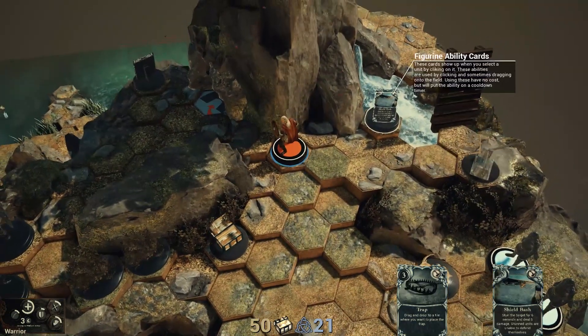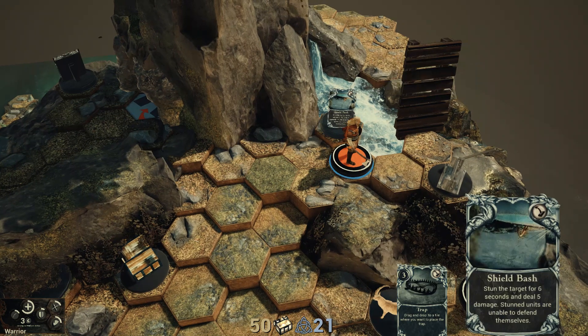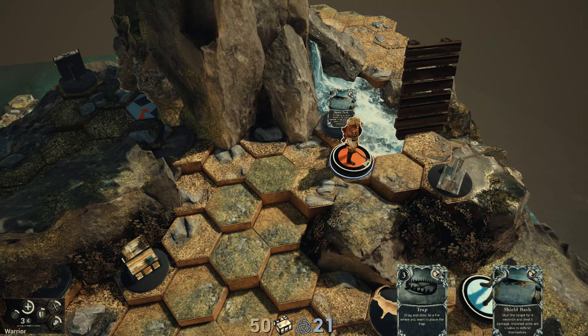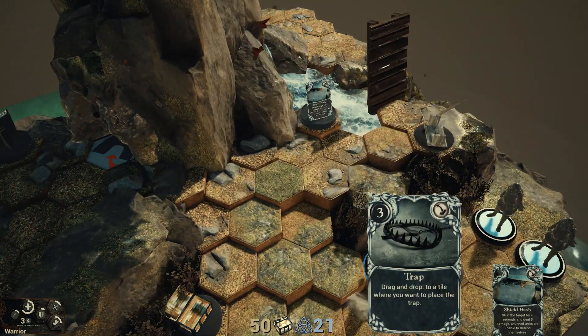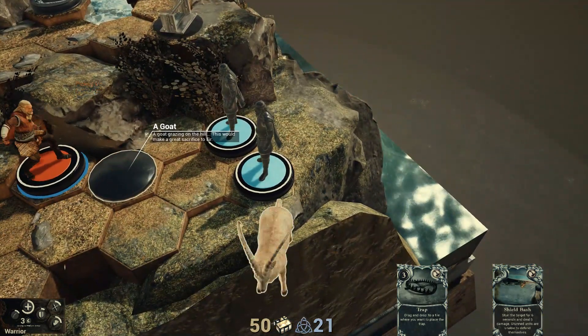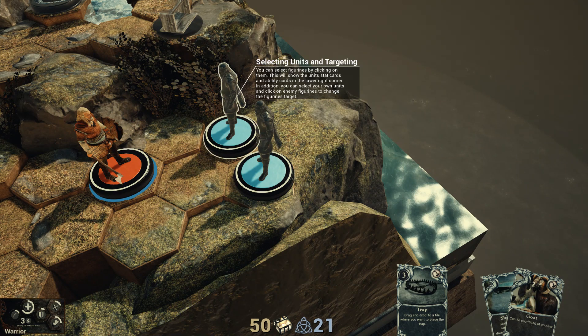Flanking - attacking the enemy from one of the three rear tiles gives you a strong attack skill modifier. There's six tiles around you; three of them are considered the front, three are considered the back, and if you attack from any of the three back tiles you get an advantage. Figurine ability cards show up when you select a unit by clicking on it; these abilities are used by clicking and sometimes dragging onto the field; using these has no cost but will put the ability on a cooldown timer. I got a goat card - it can be sacrificed at an altar.